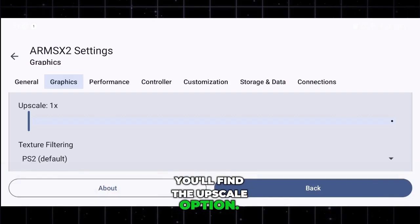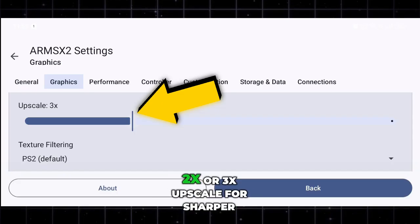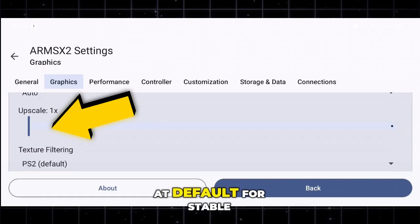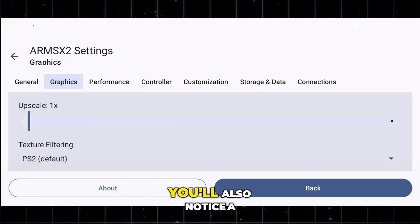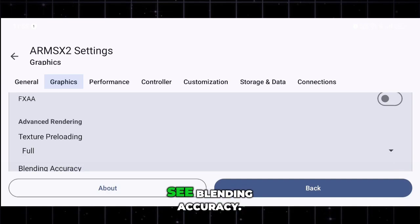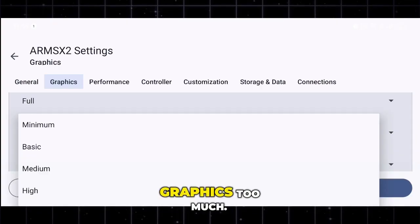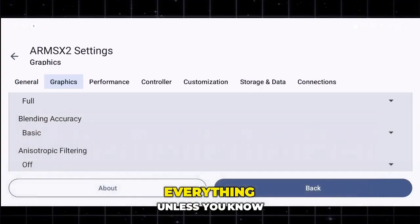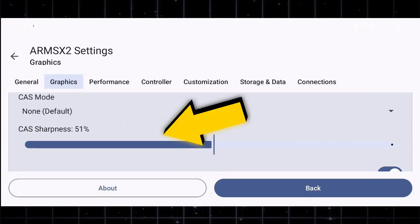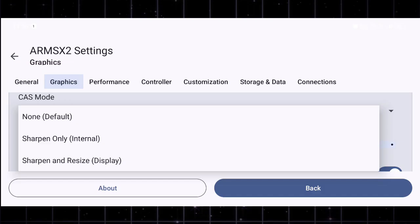Right below that, you'll find the upscale option, where you can tweak your internal resolution. If you're using a high-end device, set it to 2x or 3x upscale for sharper visuals and smoother edges. But if your phone is mid-range or budget level, keep it at default 1x for stable performance and no lag. Scroll down until you see blending accuracy — set this to minimum, as it can give you a noticeable FPS boost without affecting graphics too much. The rest of the settings can stay on default. Moving further down, you'll spot the sharpen option, which adds a bit of extra clarity to your visuals — just don't overdo it, or it might create unwanted artifacts.